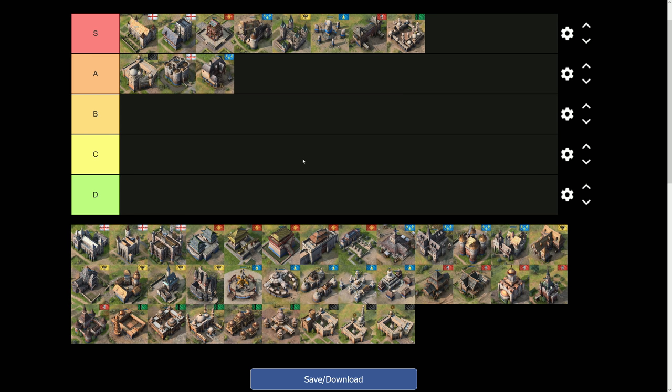Next up in A-tier is the Guildhall from the French. You guys will know this one — it's quite infamous. You set it and forget it, come back a few minutes later and you've got 6,000 food sitting there. It's an amazing landmark that gives you so much power throughout the mid and late game. Put it on gold or stone and you've got a constant form of income. A really really strong landmark.